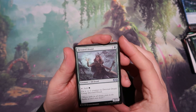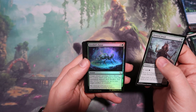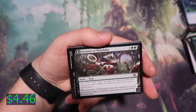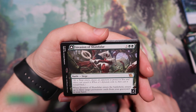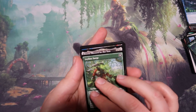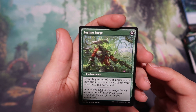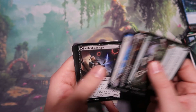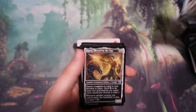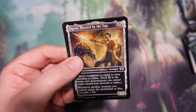We start off the last pack with another list card — Devoted Druid. We get a Fethelid's Favor in foil, and we get an Invasion of Chandalar, which is a Mythic. When Invasion of Chandalar enters the battlefield, return up to three target permanent cards from your graveyard to your hand. When it flips, we get Leyline Surge — at the beginning of your upkeep, you may put a permanent card from your hand onto the battlefield. That is a really cool one, definitely excited to see that. I don't think I've seen that card yet. And we also get a Dexos, Blessed by the Sun — cool little Multiverse Legend.